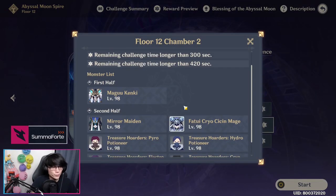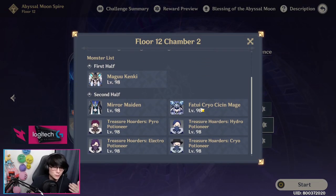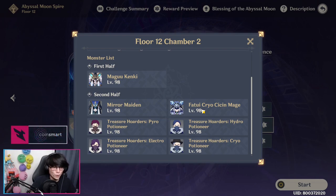On Chamber 2, it's going to have a Magu Kenki first half. Then on second half, it's going to start off with the Cryo Sinsen Mage on one side, and a little triangle formation of Treasure Hoarders throwing potions and such. And then after you kill that wave, it's going to spawn a Mirror Maiden on the same spot where the Cryo Sinsen Mage spawned, with three Treasure Hoarders in a triangle formation again.